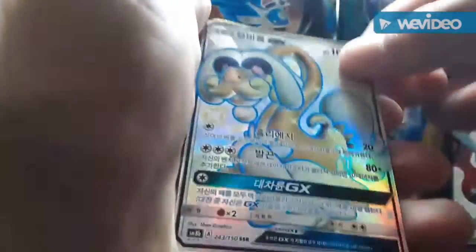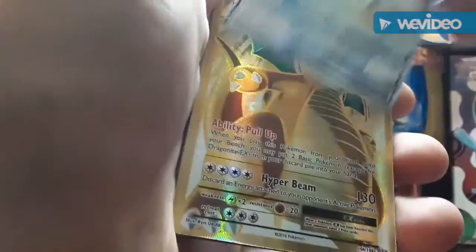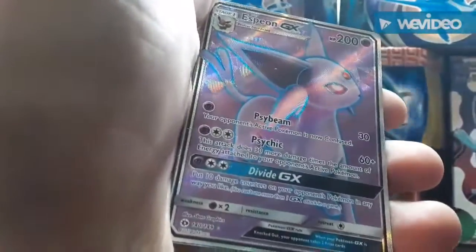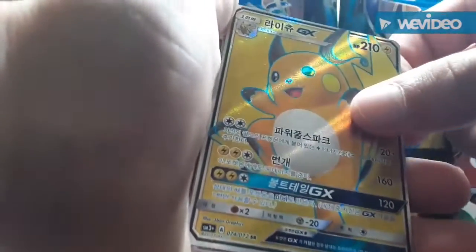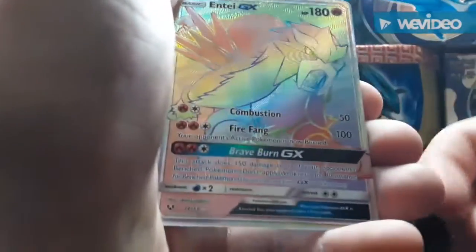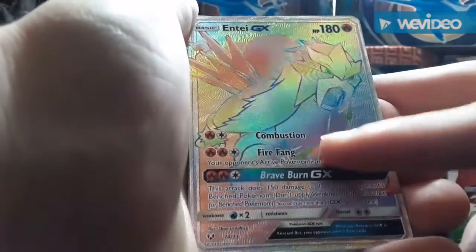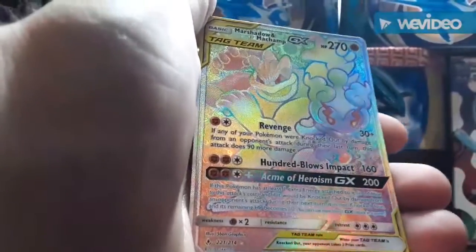We have a Garchomp GX full art, a Naganadel GX full art — you guys remember this one — a Dragonite EX full art card, a Seismitoad, an Espeon, another Raichu, and Entei from Shining Legends as well.